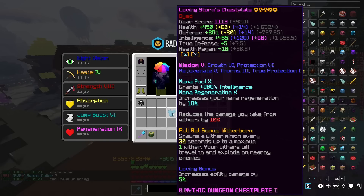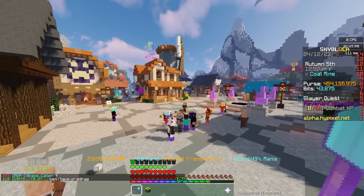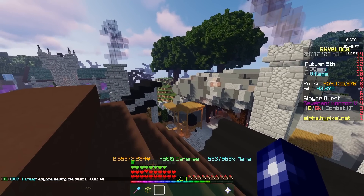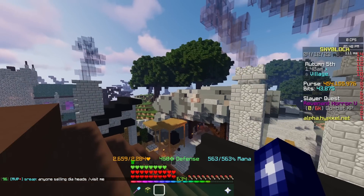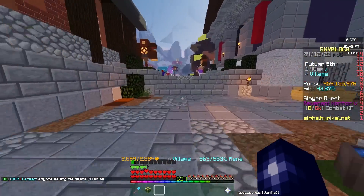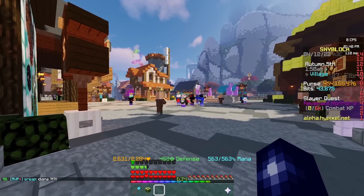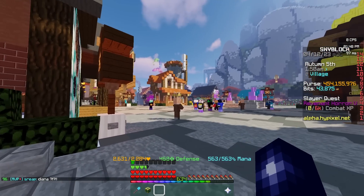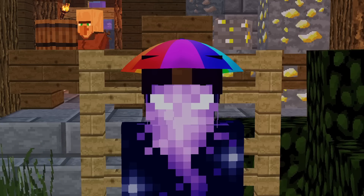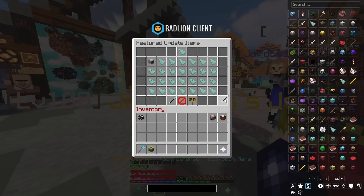Of course it's not just Storm armor and it's not just these attribute shards in particular — you can use any attribute shards on pretty much any item, which is insane. There are a lot of different ways you can look at this update. Obviously this isn't official, things can still change, this is the alpha — there are probably bugs that need fixing — so it's probably not going to be exactly how we see it now, but it's going to be similar. When you actually take this update for what it is, it's actually insane.